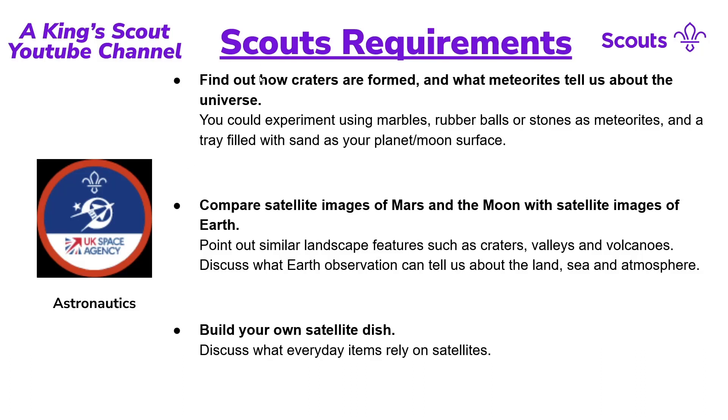Going back to the start, we'll cover the requirements one at a time. To begin with: find out how craters are formed and what meteorites tell us about the universe. You experiment using marbles or ball stones as meteorites and a tray of sand as your moon's surface.